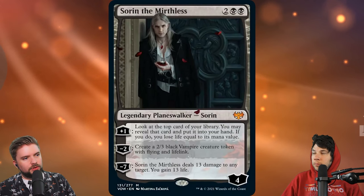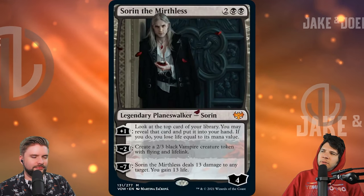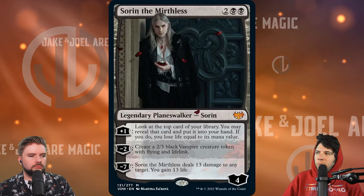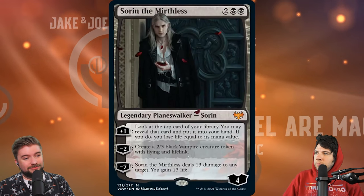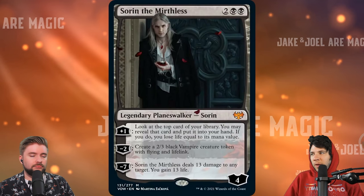First up, we've got Sorin, the Mirthless. Look at him chilling in the corner, being all coy. This card is fun because it's got velocity and it has some protection built in. For four mana, we're getting four loyalty. That plus one, we get essentially a dark confidant — a 'may' dark confidant, which is even better. You may do it, so if you're going to kill yourself, you can just uptick and elect not to do the ability.